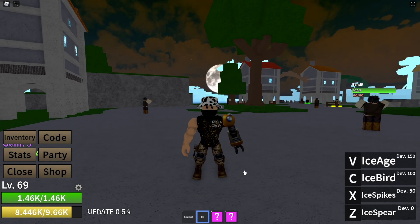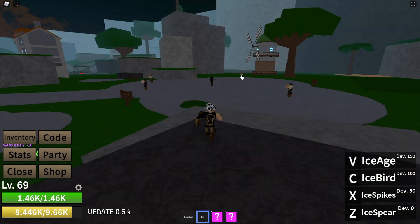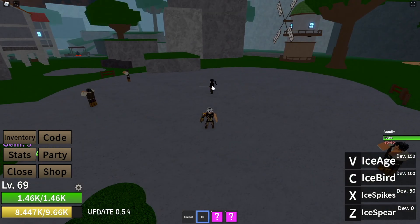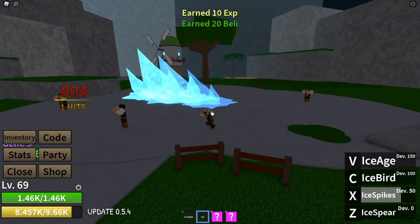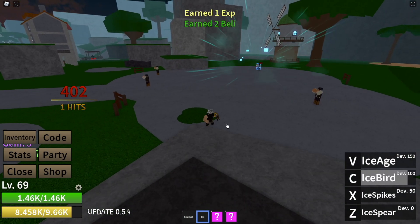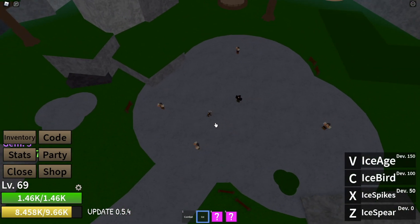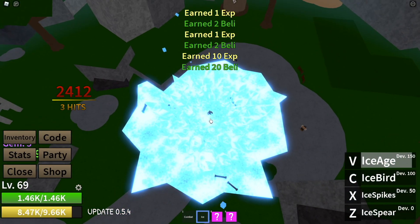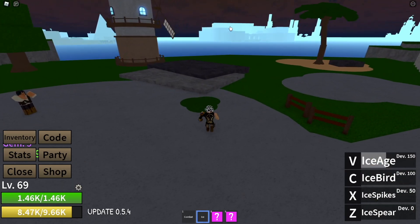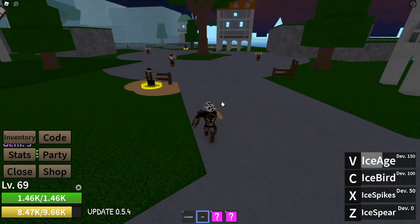Next up, we have the Ice Fruit. This one is one of the best common fruits. Four moves — our first one is Ice Spirit, it just has range to it and also stuns. Then we have our Spikes, and then another range move, our Ice Bird. And then our ultimate, also a big AOE, is our Ice Age. Ice is a pretty cool fruit — especially all those stuns you have and the moves do a lot of damage.